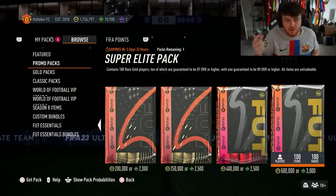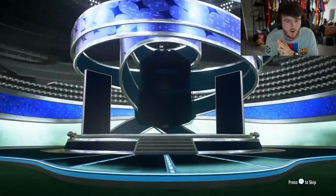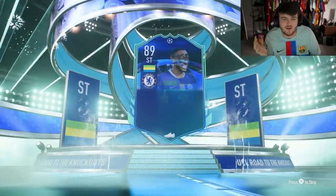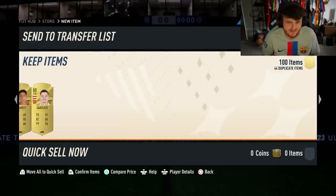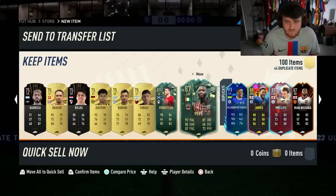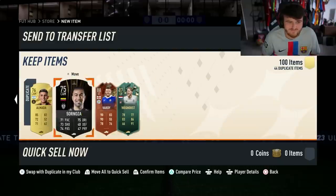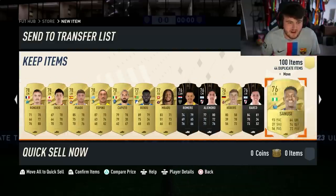I'm hoping that EA fixed it and they show up at the top now but I've no idea — we're going to find out. Second 500k super elite pack — can we get another footies? We don't. We get ourselves a Bamiyang. I'm holding out a little bit of copium that there's something at the back of this pack. Robertson, Pepe, a few special cards and the dupes as well. Anything all the way at the back? Val Vercors and Jamie Vardy. Not a great 500k super elite pack there unfortunately.